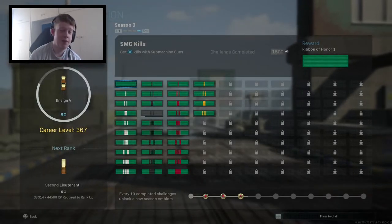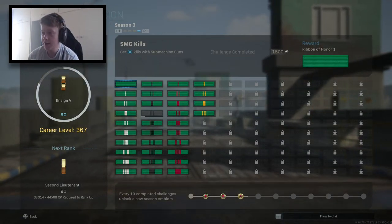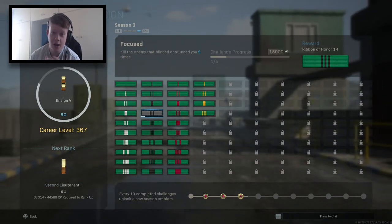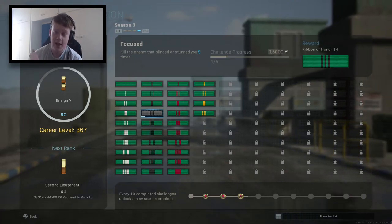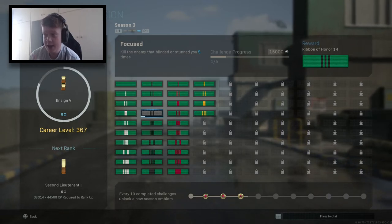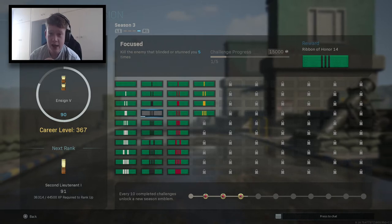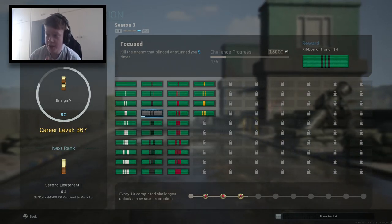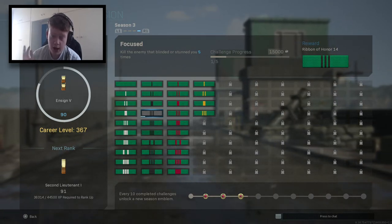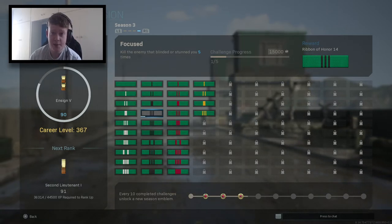We're back in the lobby. I hope you guys did enjoy that video. These are the challenges I've left — pretty much got them all ticked off apart from one. It's just kill enemies that are blind or stunned five times. I can't really go for this — I've just got to wait and let it come to me. I haven't come across many people using flashbangs or stuns. Hopefully I'll be able to get that ticked off. If you haven't tried this weapon out, try it out — the burst mod is insane. I'm going to try and unlock Akimbo to bring an insane gameplay with that as well.